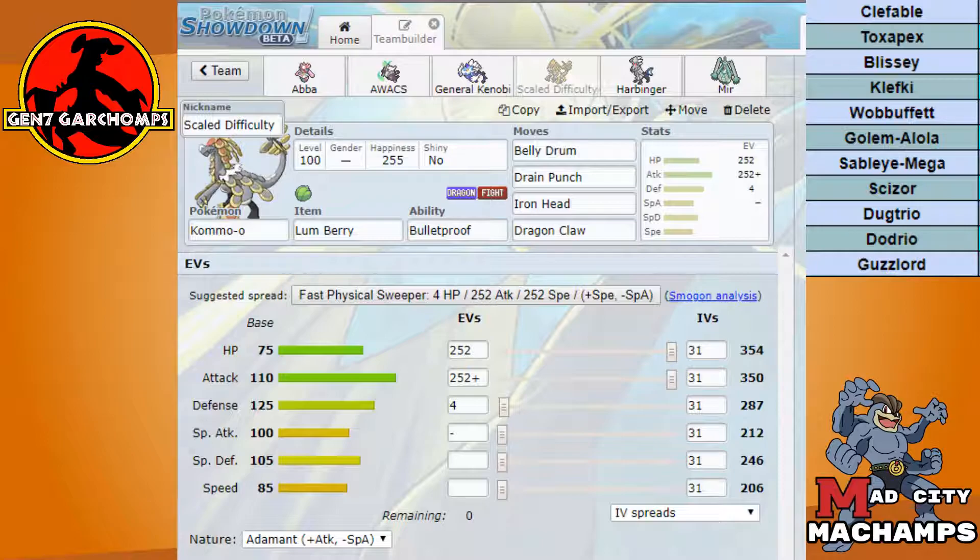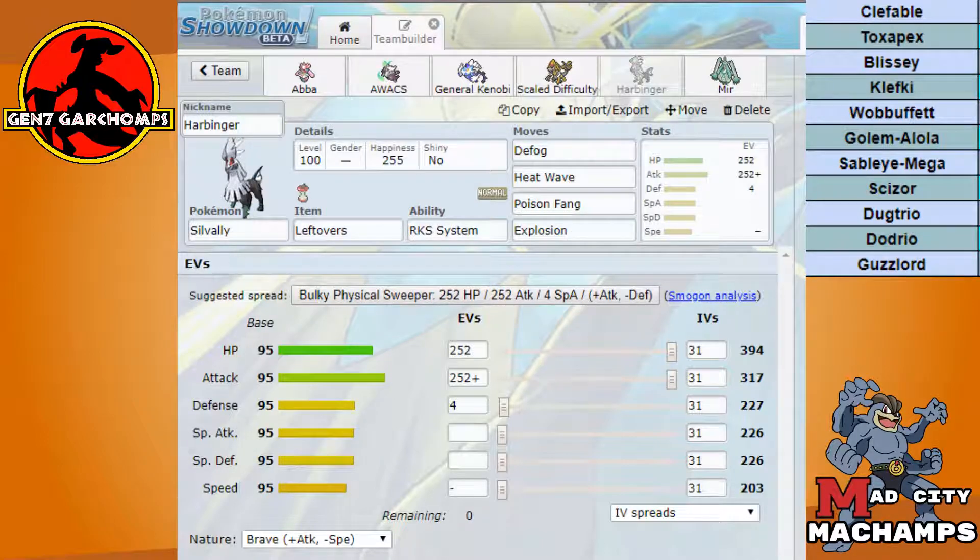Because he is a more stall-oriented team, I expect him to run a full suite of hazards against me. Therefore I've got to run a defoger. I can't run Thundurus-T with Defog — I need all its move slots — so Silvally is my only other option. We're going to be running Normal Silvally with Defog, running it tanky with Leftovers.